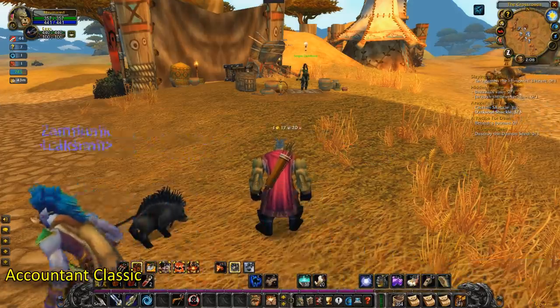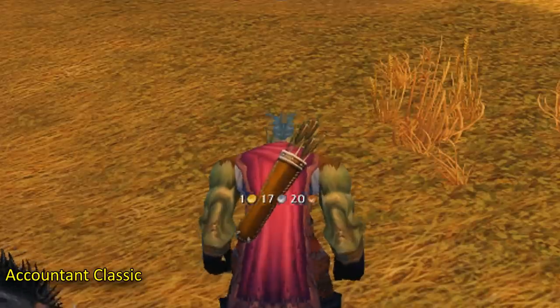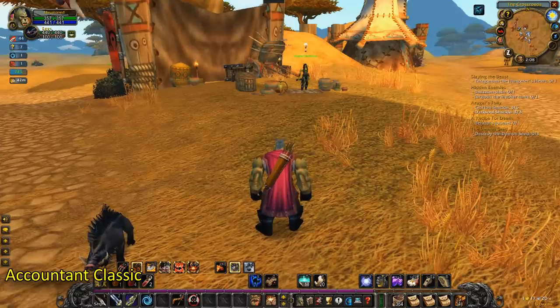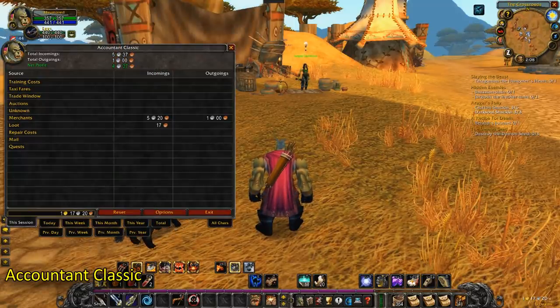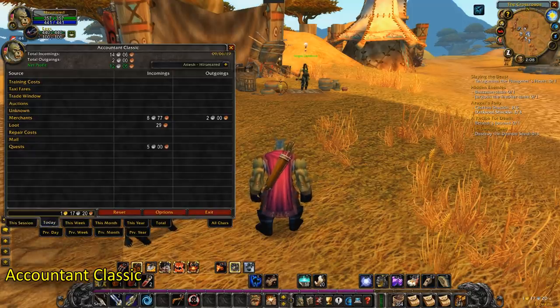Accountant Classic. This add-on will show you how much gold you have without having to open up your bag. It also keeps track of all gold gains through vendors, quests, auction house operations — basically anything that gives you gold or causes you to spend it.